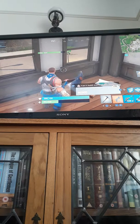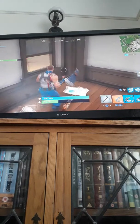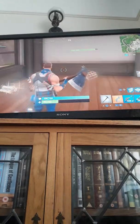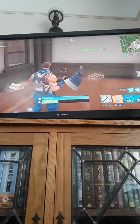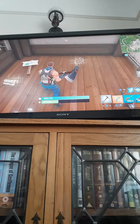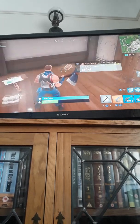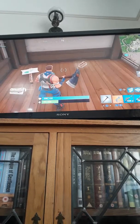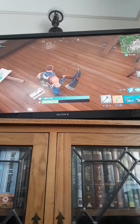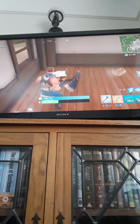At Durr Burger you can go up onto the roof and find a sign with a picture of the Durr Burger head on it, with a few hearts around it. You can find these signs in two places: on the roof of Durr Burger, and also down on a table inside Durr Burger.